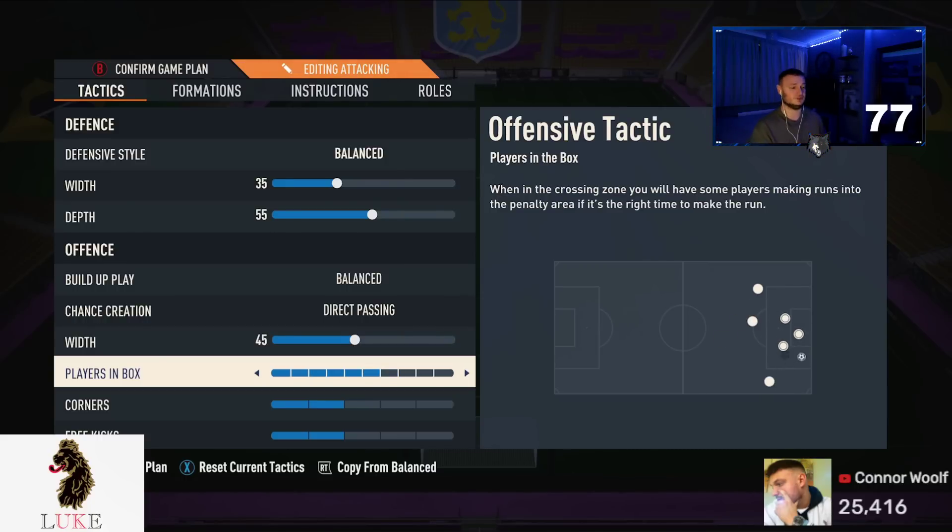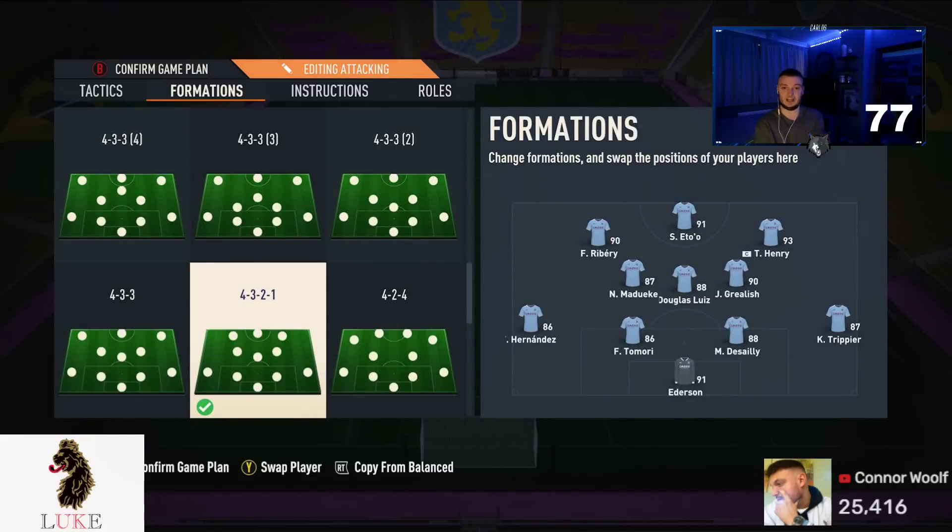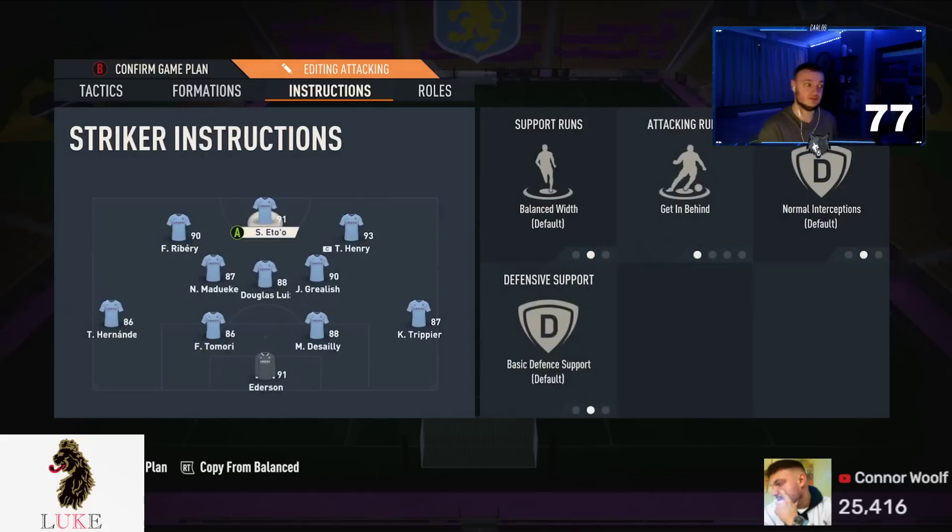Players in the box: six. I used to always play seven, but six works absolute wonders now. I like having my three strikers all in the box with my midfielders waiting on the edge of the box. So: six players in the box, two corners, and two free kicks — tactics done.